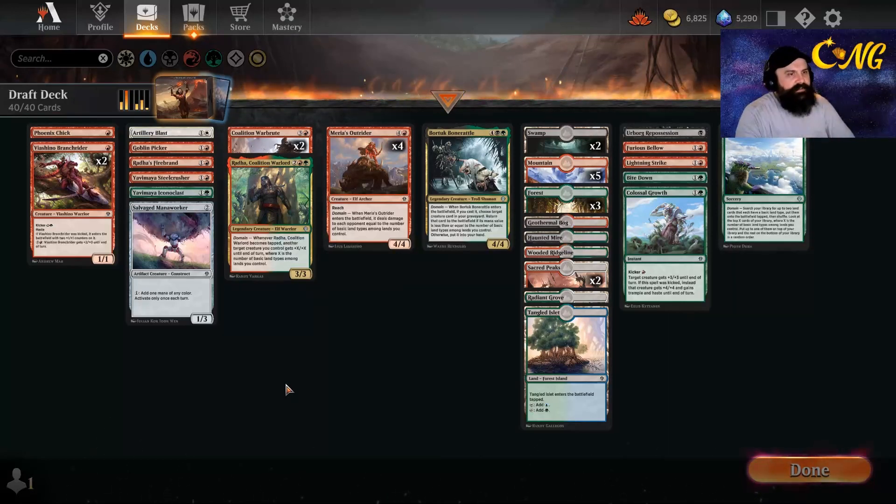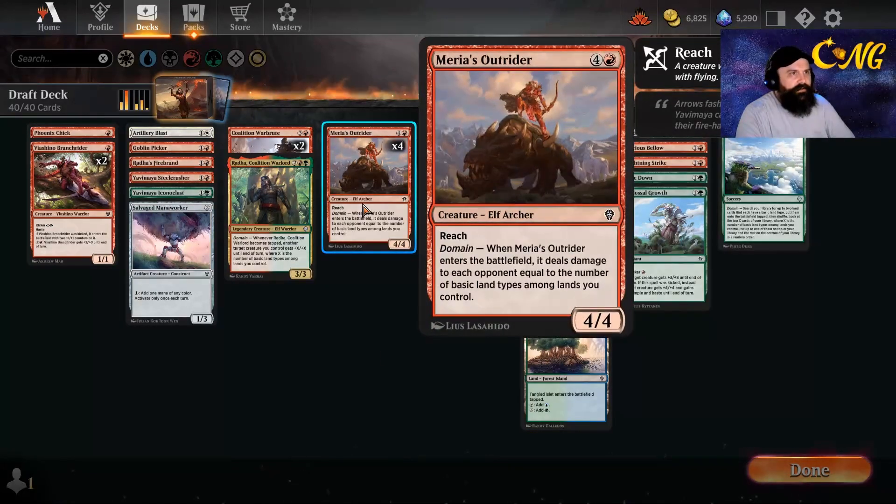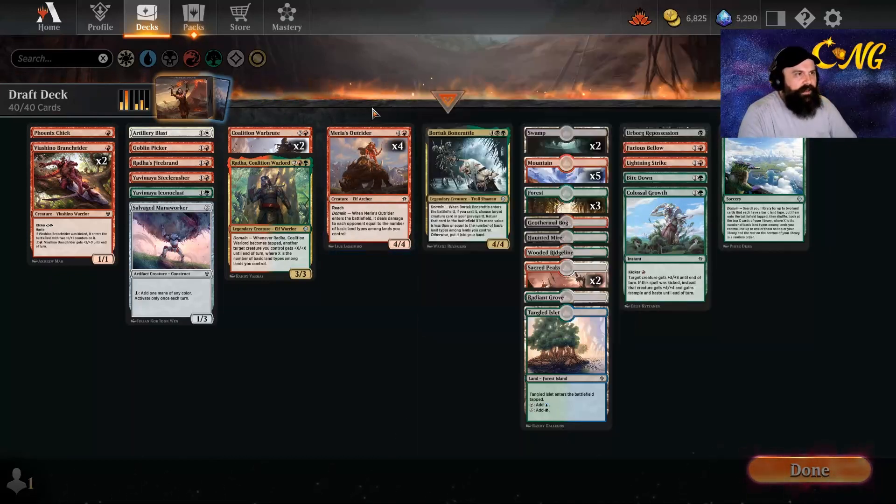We have ourselves basically a five-color mana base, just for the whole point of Maria's Outrider. We also have a couple of cards that take advantage of the domain feature, but it's primarily for the Outrider.